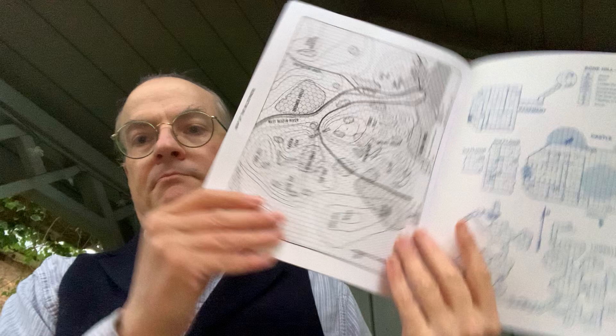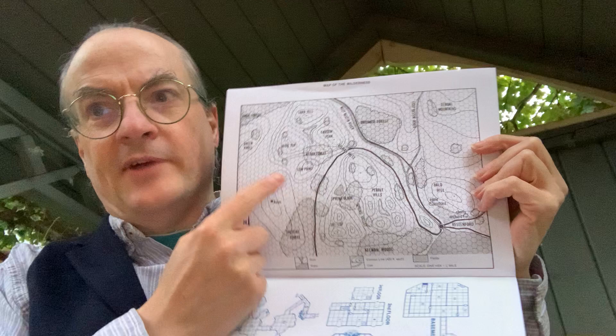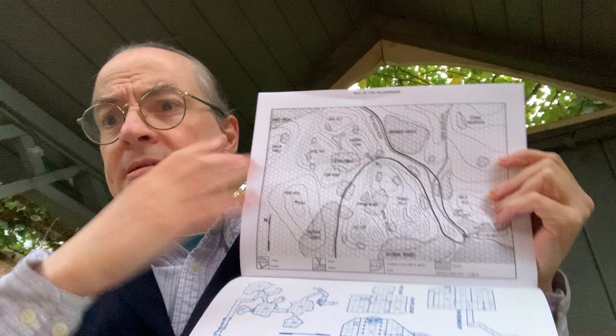What you've got in here is — this should be a map of the region. This is essentially a basic area map. You can see the town of Restonford down here, Bonehill over here, and Pointy Bay — I figured that out because I just reviewed it this weekend.